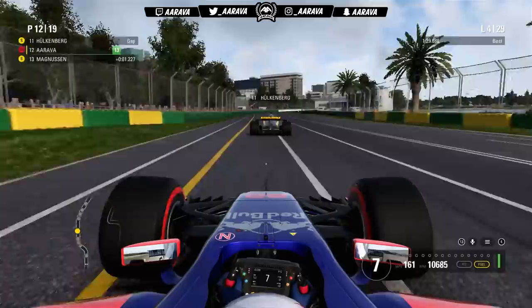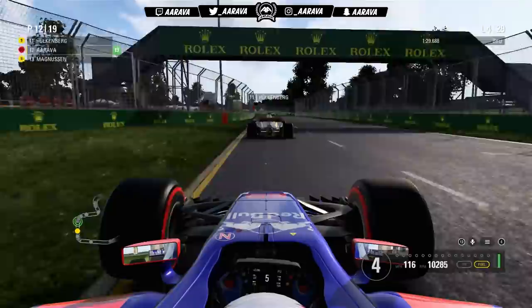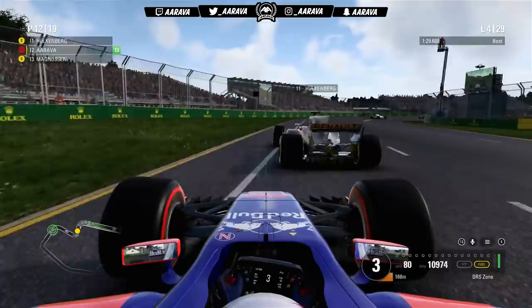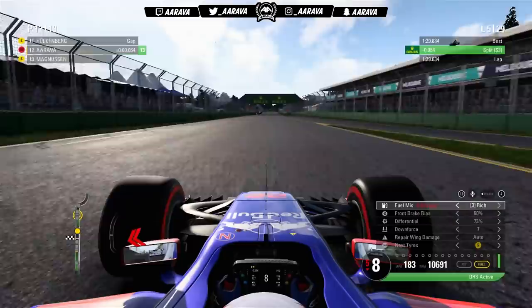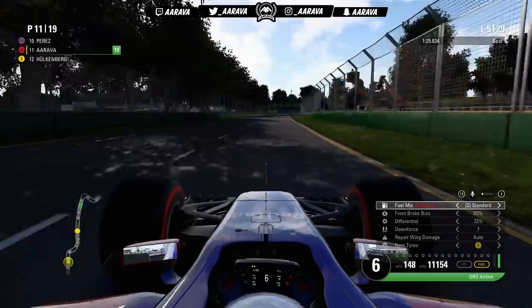This Toro Rosso is feeling pretty nippy on the super-softs. All these guys are on soft tyres, so I should theoretically be faster, which means I need to get a move on — if I get held up, my strategy is ruined because they'll go longer into the Grand Prix than me. Hulkenberg slams the door shut on the back straight. We wait until the final corner, open DRS, get the slipstream, move to the right-hand side, and go down the inside of the German. We do squeeze him into the apex.